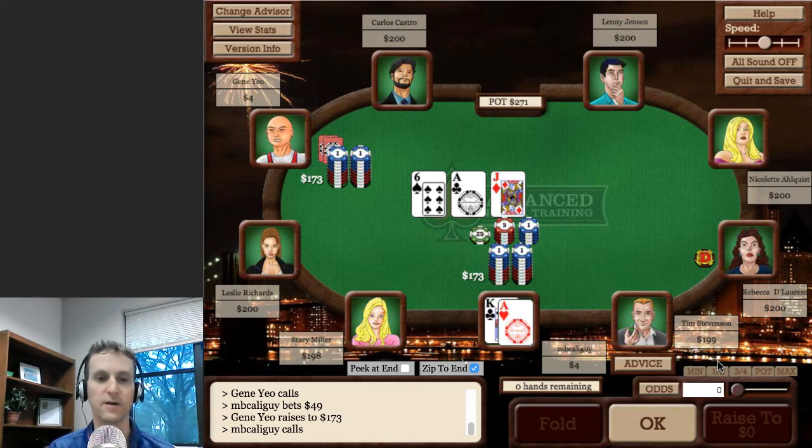He goes all in for $173 — the pot had $98 in it. So let's start thinking about what kinds of hands he likely has here. He called the three-bet pre-flop and now he's committed all his chips on this flop. He's probably doing that with a super strong value hand, some kind of semi-bluffing hand, or possibly a pure bluff — because he is an aggressive player and aggressive players do that from time to time.